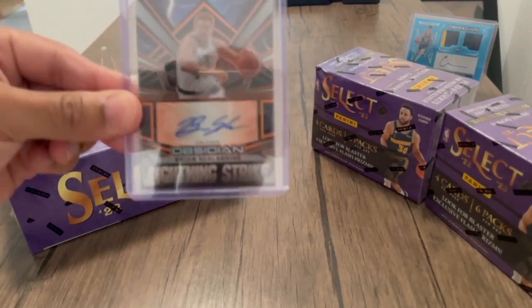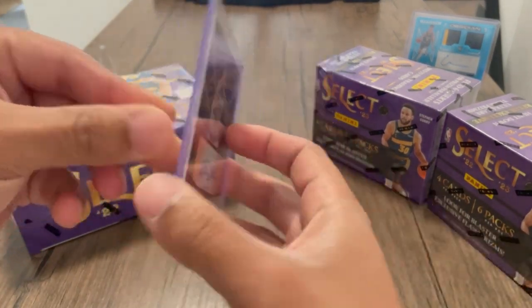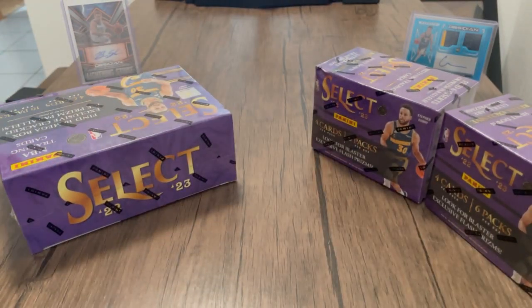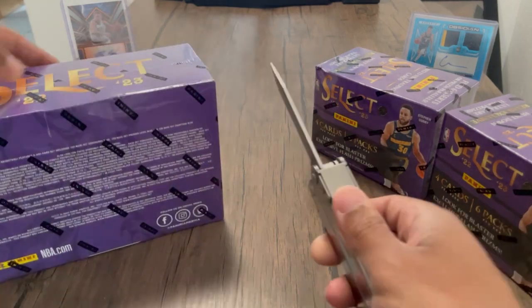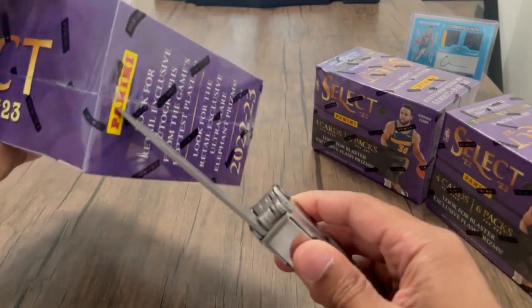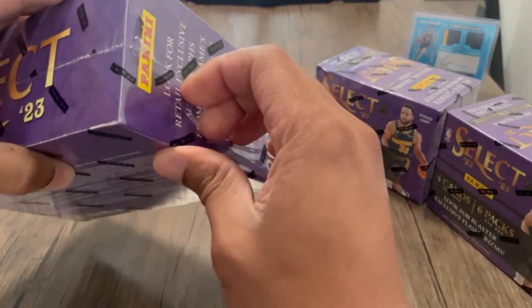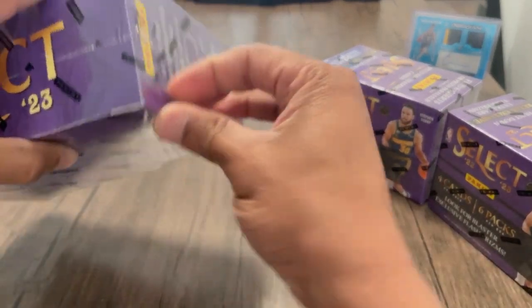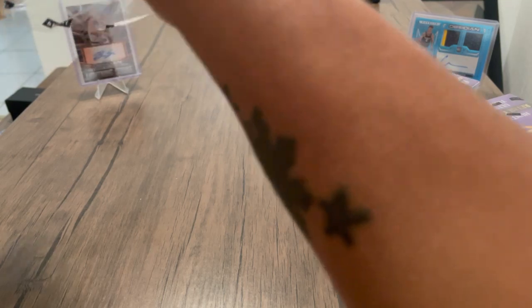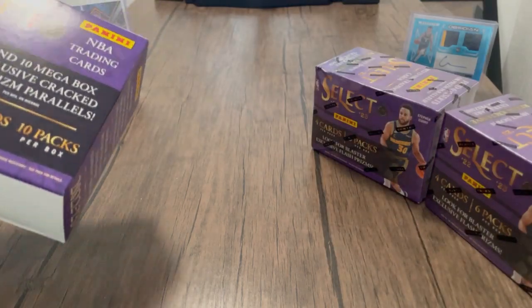Also, in the back I know you see this dope White Mamba auto I got for $250. Check out my last rip — my Obsidian, I popped open a first off the line Obsidian and got a Christian Brown RPA and some other cool stuff. But the White Mamba was the highlight for sure. I didn't know that dude was still signing, or did sign at all.